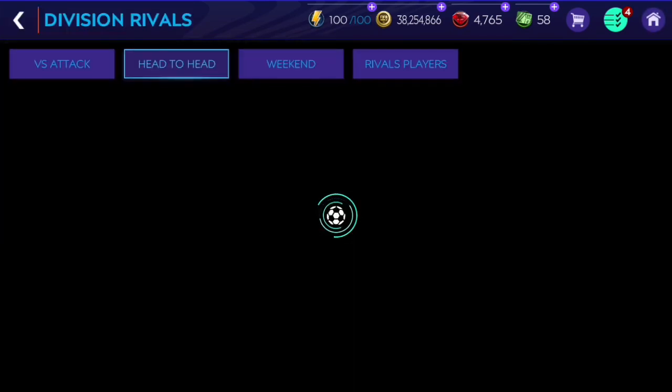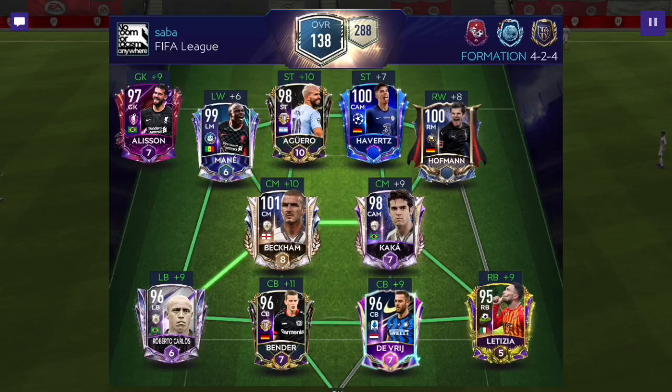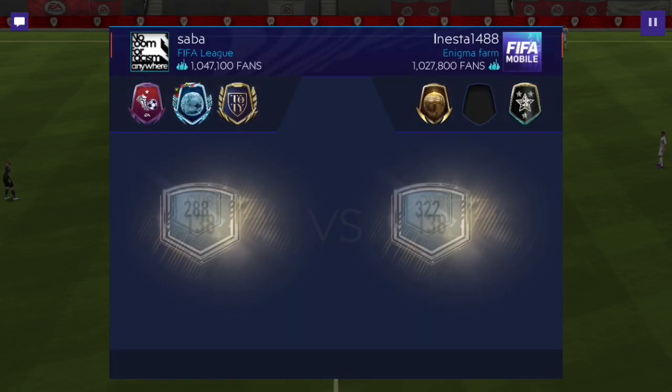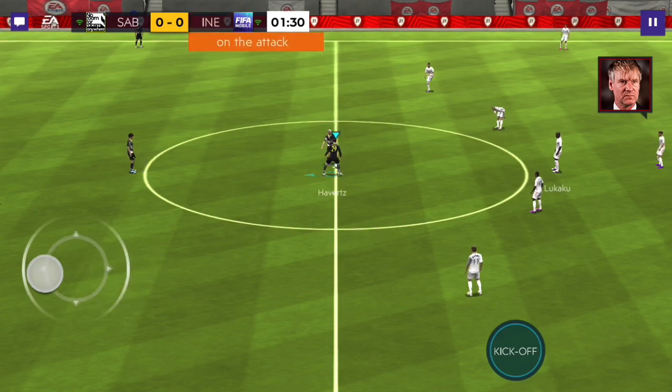Let's get into the gameplay — first we'll do head-to-head first attack, and then the head-to-head match as well. Let's see who we're going to play against: 130 overall with 1922 chemistry. So the opponent's gonna have a little bit of an advantage because of the chemistry, but it's okay, let's see how well Hoffmann is going to be able to do.